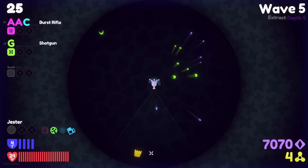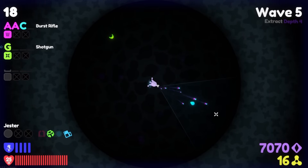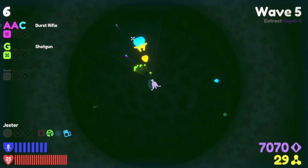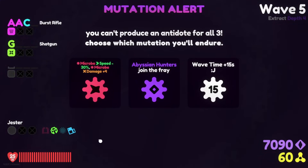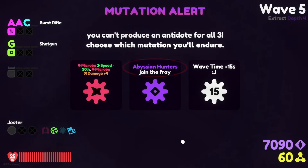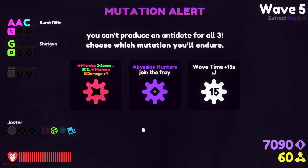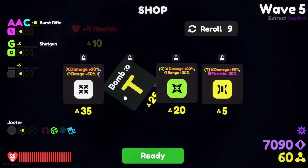Mutation incoming — what do you mean mutation incoming? It's the next turn. My blue bullet shots now go into wherever land — we have zero targeting at this point with the blue shots, but that doesn't matter because I think it's gonna become a laser. AACC — I'm pretty sure it's the good laser. For relics I would really like to get the relic that says every five seconds an opponent randomly dies. Wave time plus 15 seconds — the jokester over here.